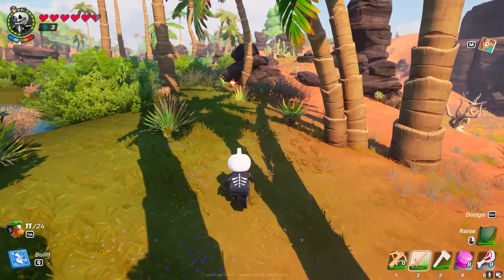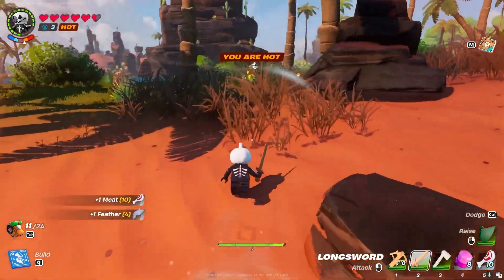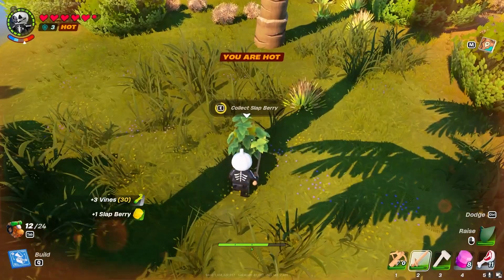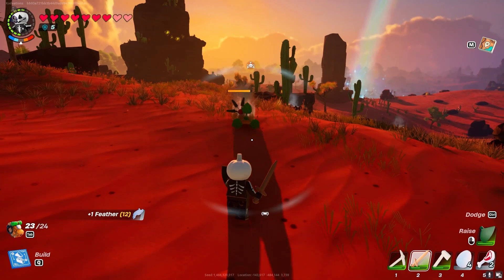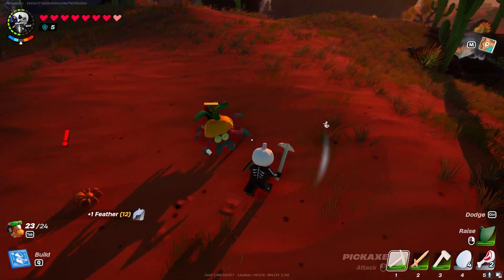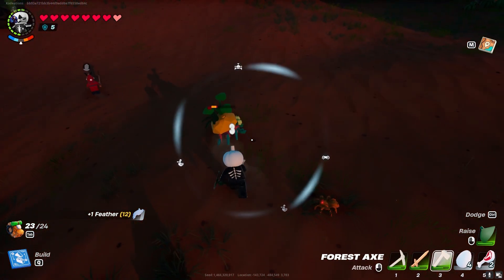Tip number three: don't be afraid to experiment with utilizing different tools on various resources or mobs throughout the open world, as different tools perform better for certain functions. For example, using a sword against a bush will one-shot break it down instead of using your other tools. Similarly, utilizing a pickaxe against roller enemies actually does more damage than a sword does, so experiment and you might find a tool that works better than another.